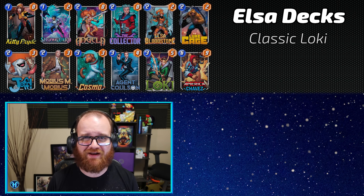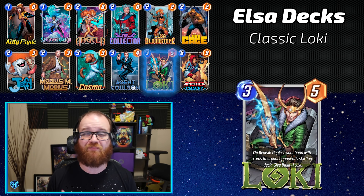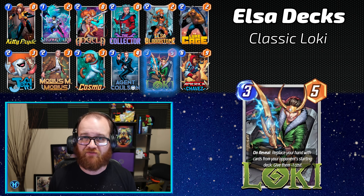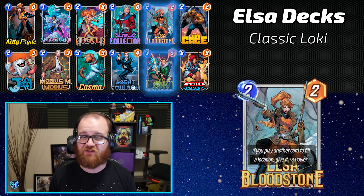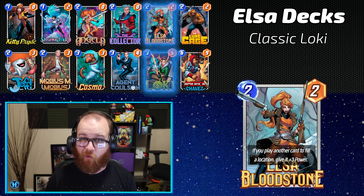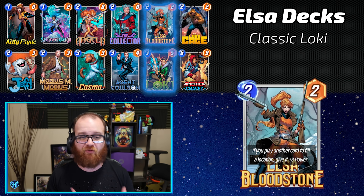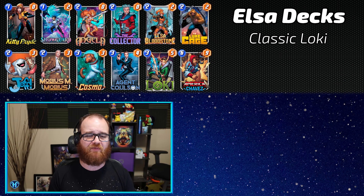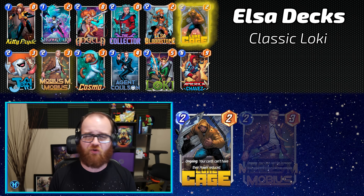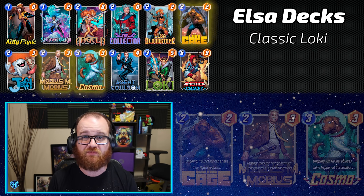The next top performing Elsa deck has her teaming up with last season's pass card, Loki. Loki's cost reduction on copied cards means this archetype was already filling all its locations in most games, and with Elsa, you now get a ton of additional stats for doing that. Elsa makes the deck more consistent by giving a powerful plan in games where you don't draw Loki or playing him early isn't profitable. Like other top Elsa decks, this build works in tech cards — Luke Cage, Mobius, and Cosmo — that you can adjust based on which opposing decks you want to fight.